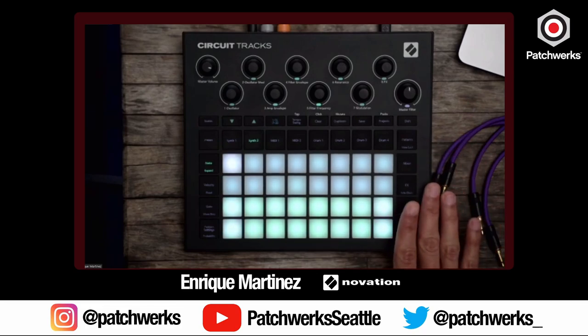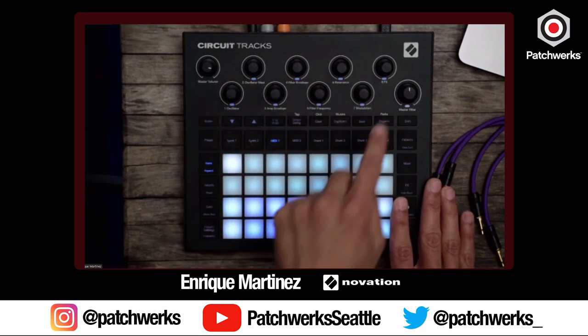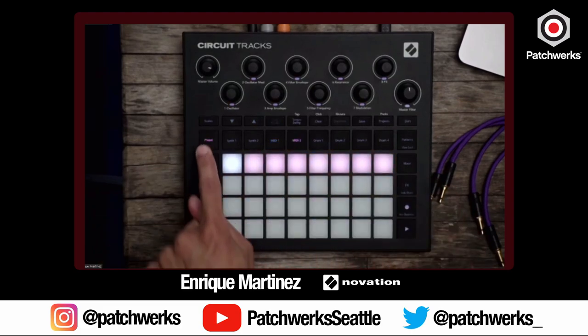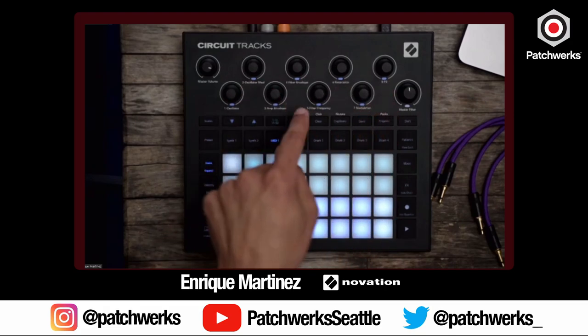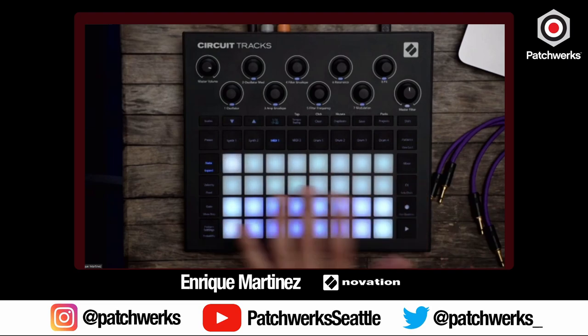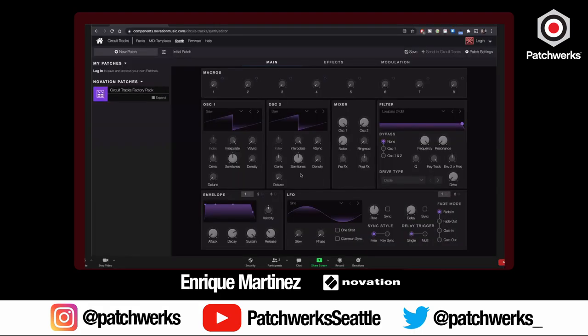All of this can be used to sequence a DAW — there is audio-over-USB but it's mainly MIDI information you'll be sending and receiving from Circuit Tracks. The two MIDI tracks have eight knobs with eight different presets per track. You can customize what MIDI CC messages are being sent, and you can automate those across the sequencer when sequencing things. The automation gets written to the steps, so it's really fun to use and explore.